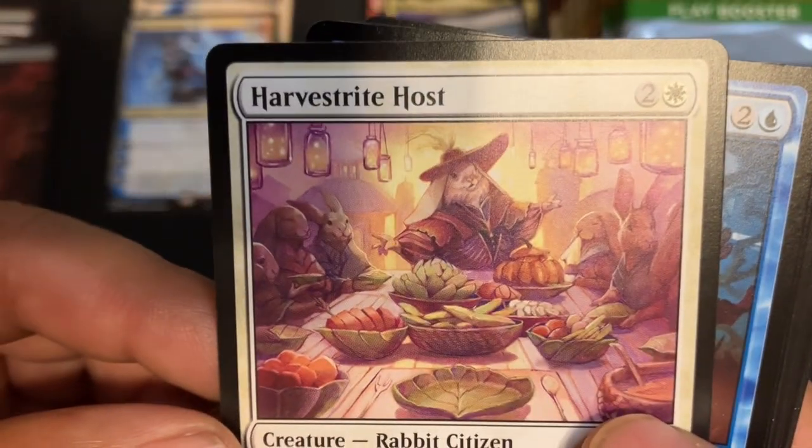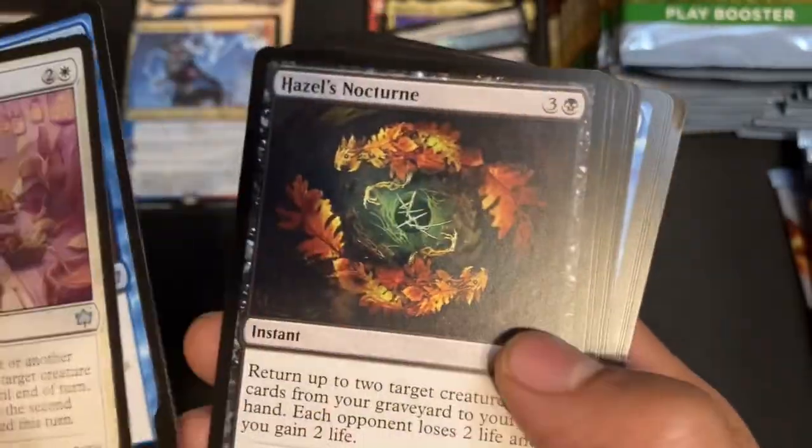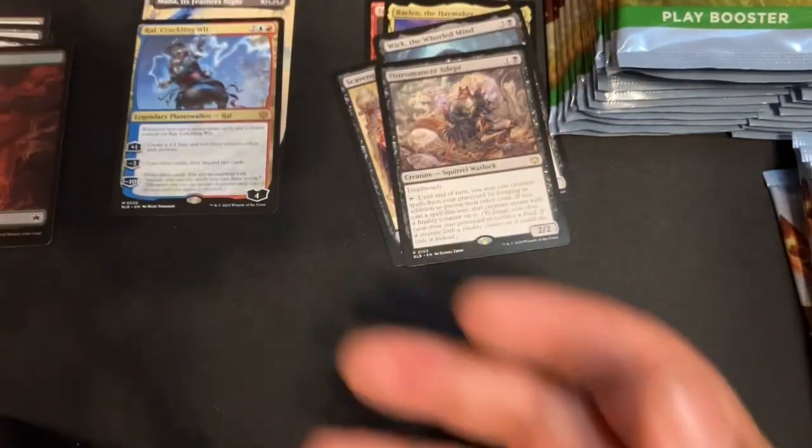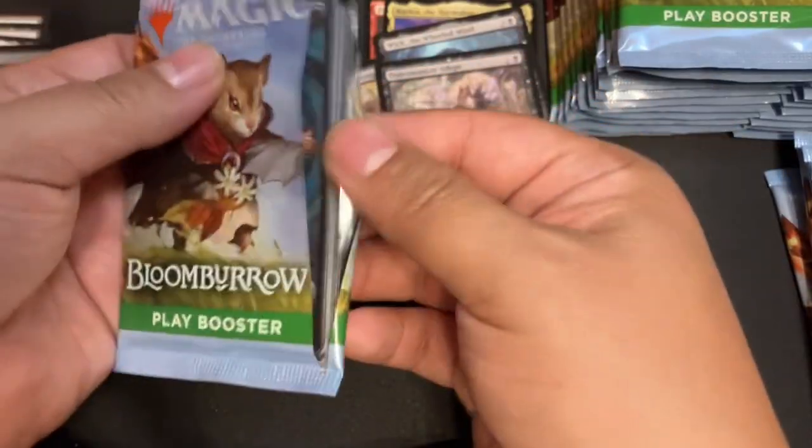Harvest Rite. Sugar Coat. Hazel's Nocturne. Nope — telling you, man. They know the draft power of Dew Drop Cure.